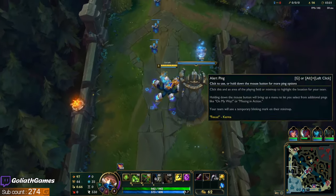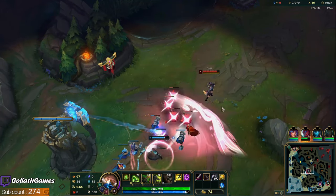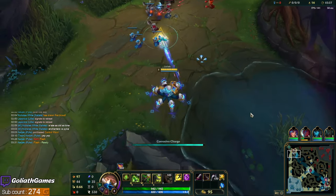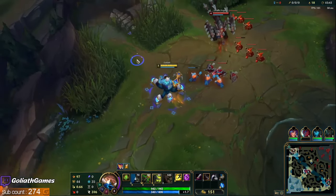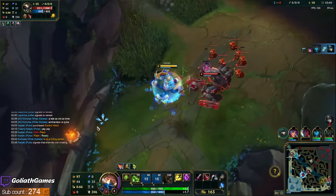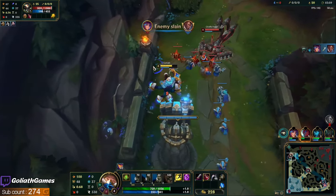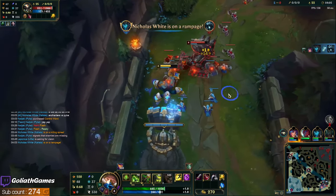If you're wondering about Skarner's kit: his Q upgrades his next three auto attacks, or he can throw a boulder — but if he does all three autos, he can't throw it. If he does one or two, he can still throw the boulder, and that boulder does percent max HP damage, so it's actually really strong. Right there you can see he picked up the boulder and threw it at me — he can choose to auto attack with those three or throw the boulder.